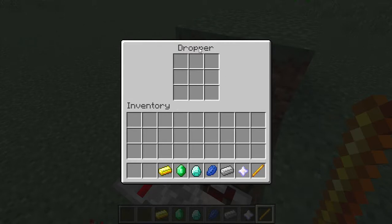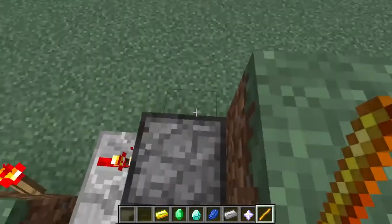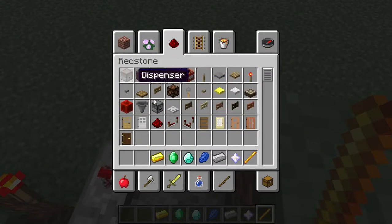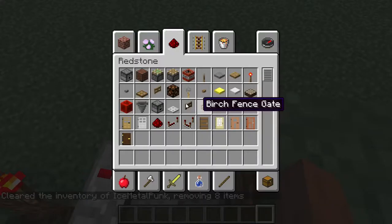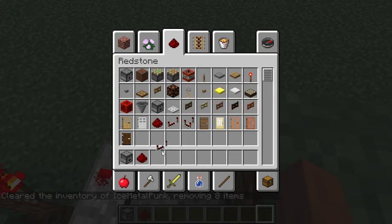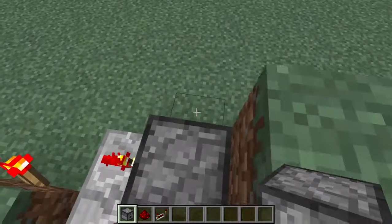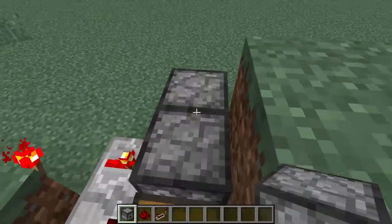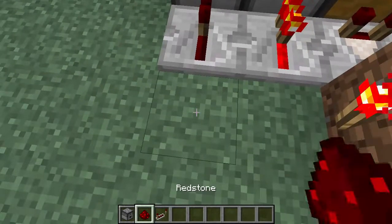Or you could just fill them all up to full stacks. But what if you want more than nine different items? The good thing about this build is that it's very easily extensible. All you need to do to extend it is put another dropper here facing in towards the other dropper. Then you put a repeater going into this dropper, and you put some redstone. And that's all you need. Now we have 18 spaces.